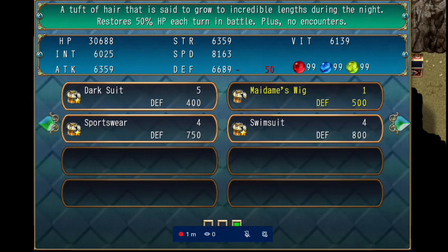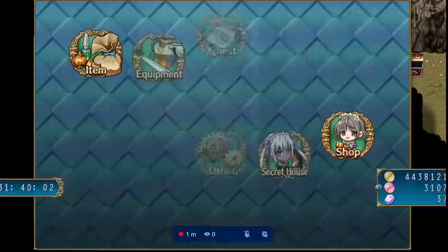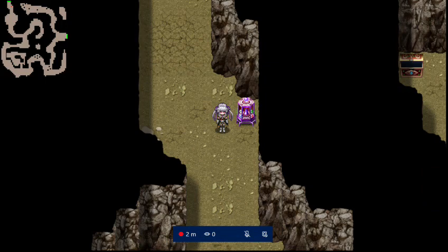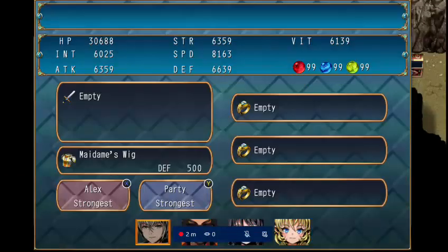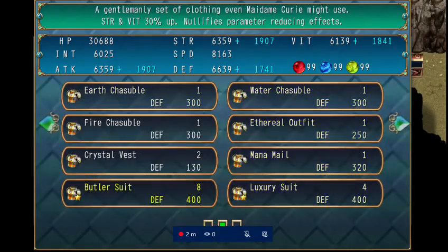To get the fluffy suit you have to go to the secret arena and beat Madam Curry, the level 800 opponent. I don't remember if you have to beat her once or twice, but that's how you get it. Then there's the Madam's Wig, which makes enemies not attack you while walking around — you look like Madam Curry's sister.